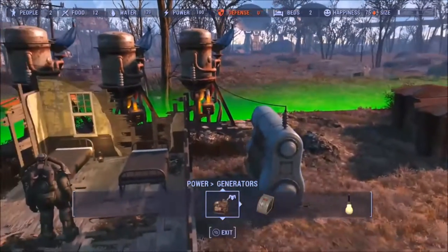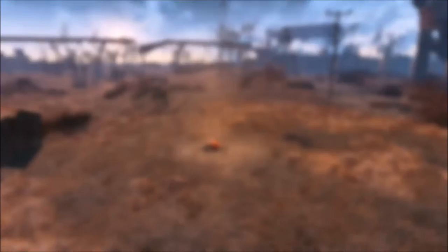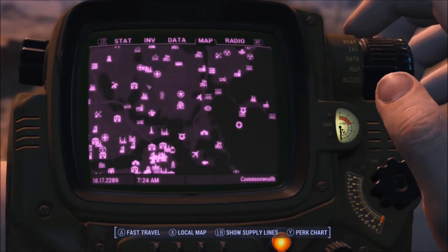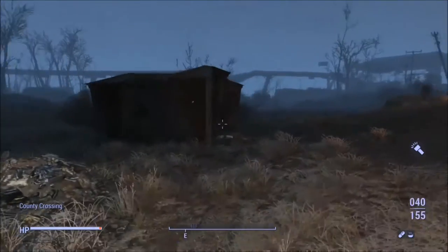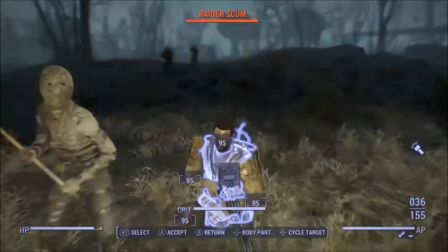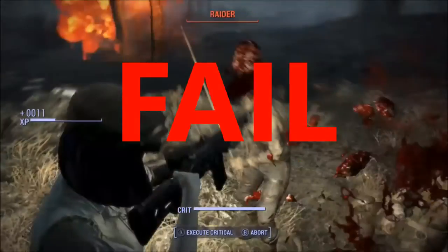Let's try something different. I've placed in some resources: three water purifiers producing 40 each, equaling 120; I've got 100 power; and I've got 12 mutfruit the two settlers can produce. I headed to Sanctuary and repeated the same thing — six hours, 12 hours, 24 hours for seven days — still no attacks. I did get attacked when I came back, but I feel it was just a random attack you would normally get. So this will not produce extra attacks at your settlement.